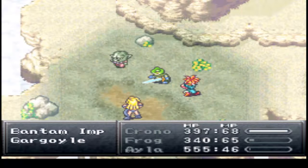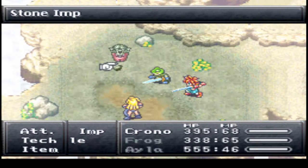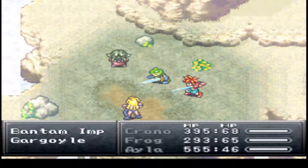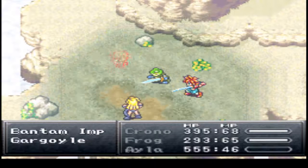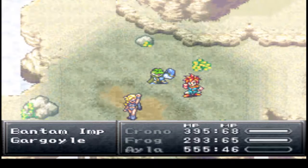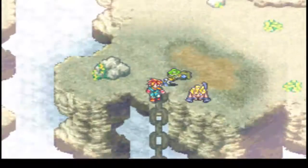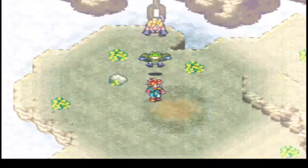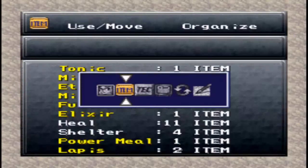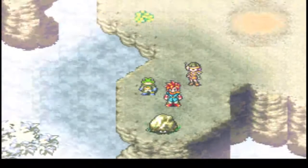Then again, I just like Robo as a character. Kill it dead. Frog leveled up, alright. Good stuff. I see a Rock Guy, so let's switch our parties out. Let's bring in Luca, since she's really been missing out on the experience and TP.